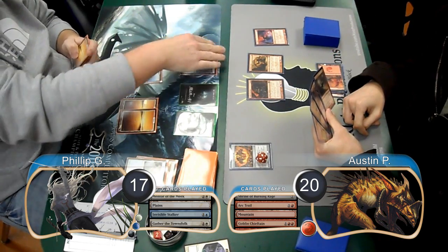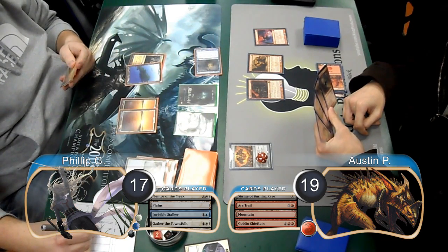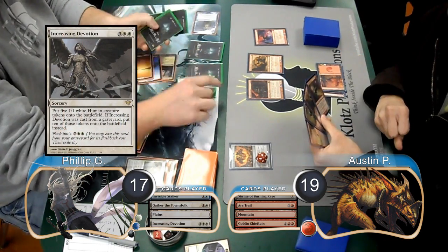He passed the turn without attacking, and then Phillip started off his turn by attacking with his Stalker, taking Austin to 19. He then played an Increasing Devotion and got himself 5 more Humans.